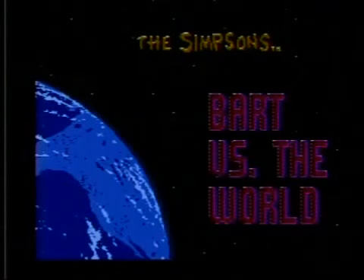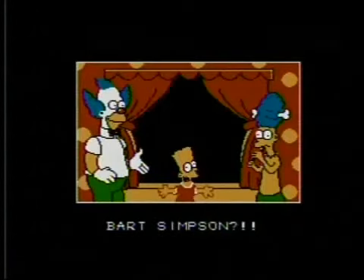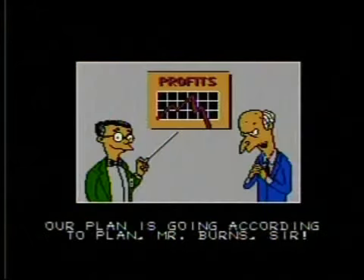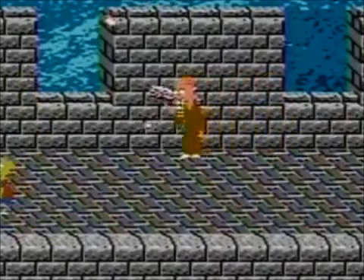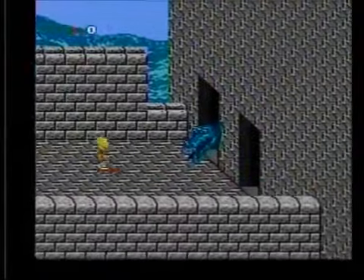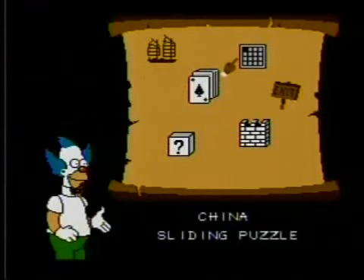So this is Bart vs. The World. The title always confused me — Bart saved the world from the Space Mutants, now he's against the world? The plot is basically Bart won a trip around the world by drawing some shitty picture of Krusty the Clown for an art contest. Now Mr. Burns wants the Simpsons wiped off the face of the earth, so he calls help from his relatives, which happen to descend from places like China, Egypt, and the North Pole. Your basic goal is just to get to the end of each stage without dying. There's also bonus games along the way.